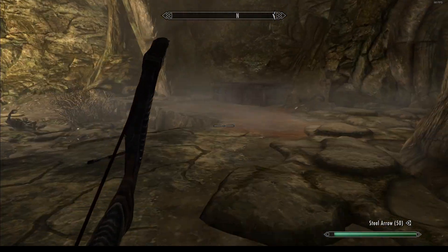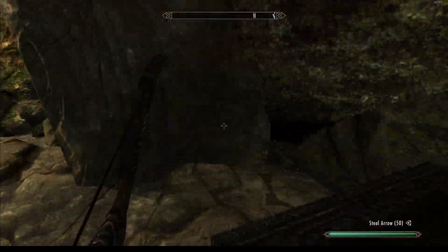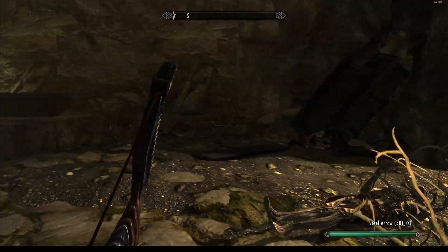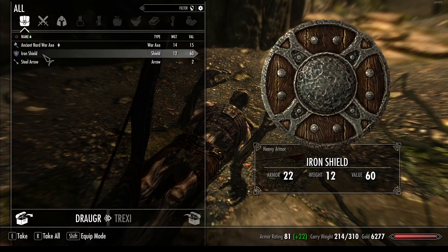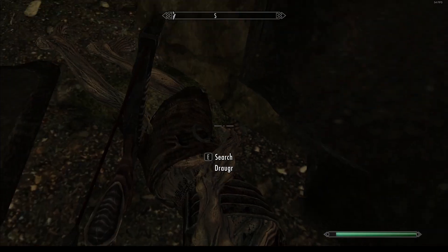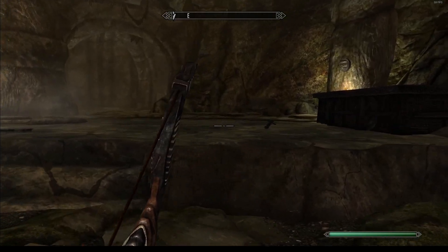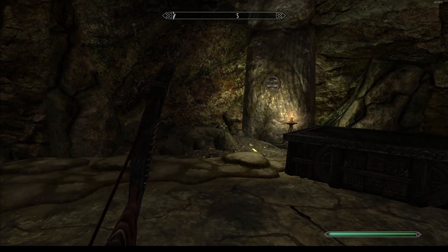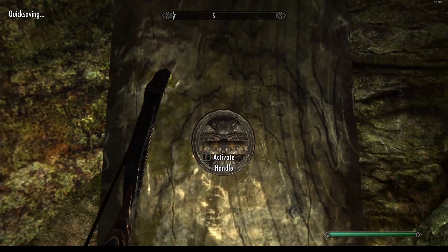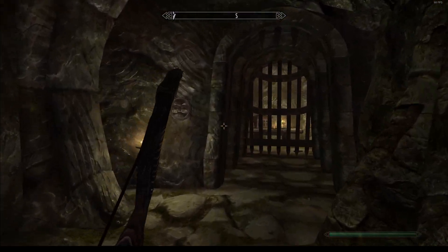I could have shot the urn to set the seer on fire, but that wouldn't improve our archery skill. Try to take all the advantages - if I'm able to one shot them, I will just go for the insta kill without making any gimmicks. And so there is a handle which I can activate - I think it opens its door, yes.